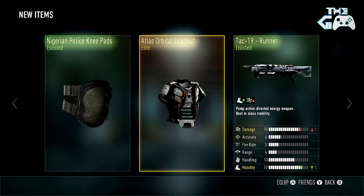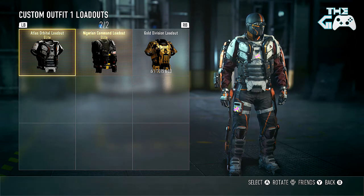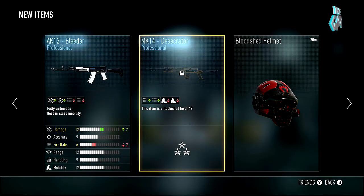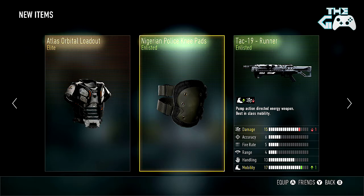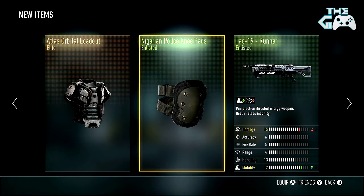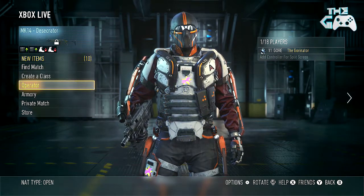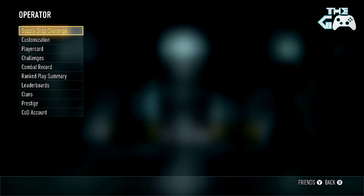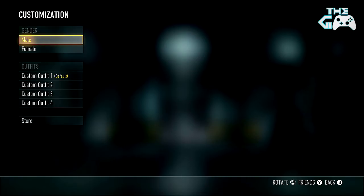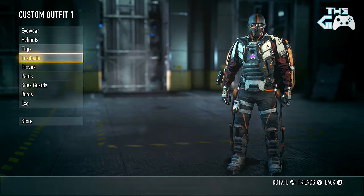I think I'm going to call this the overhyped episode. Oh wow — Atlas Orbital loadout. Doesn't look too bad, okay, it's okay. It matches the Atlas Orbital helmet we got, which I'll try on together — it may look a bit better than I originally expected. But still there wasn't a decent elite gun. We got a TAG-19 Runner, which has one less damage for one better mobility — crappy trade-off, although I'll take the new variant. Also some Nigerian police knee pads — God knows how many times I've had Nigerian knee pads.